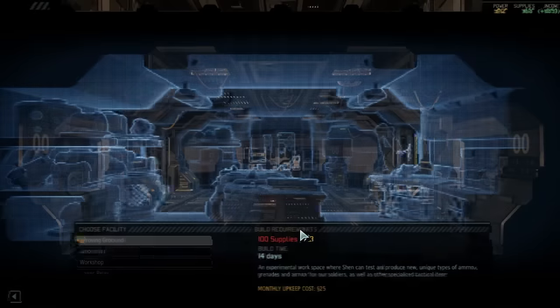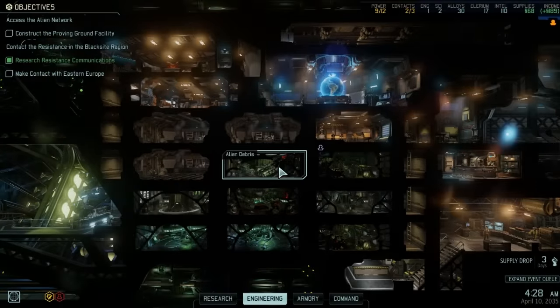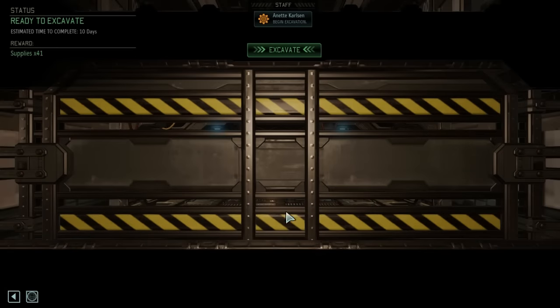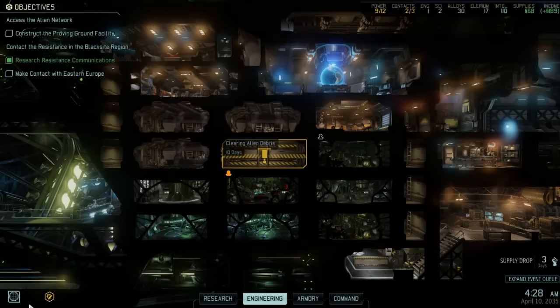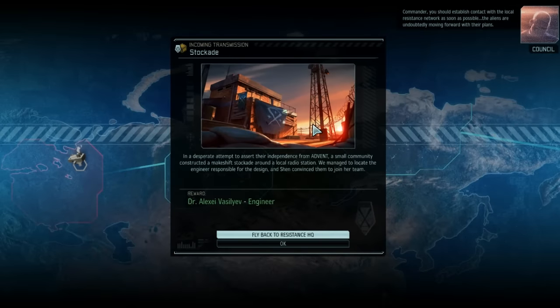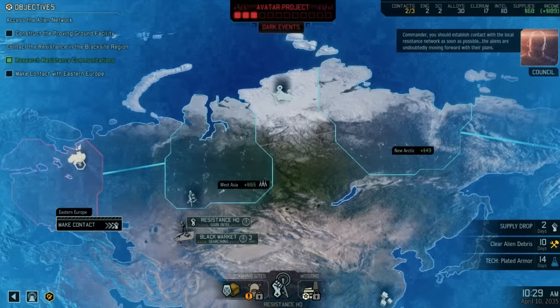We just spent basically all our supplies so we can't buy anything. We need to excavate this area. When we get another engineer, I might just have him helping out because we want to go down here — we need to clear everything out. Two days for another engineer, let me put her straight to work.